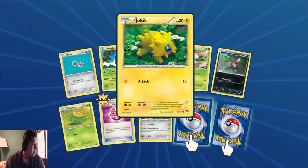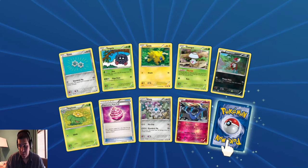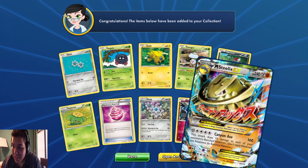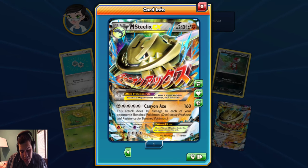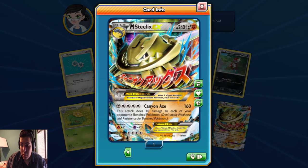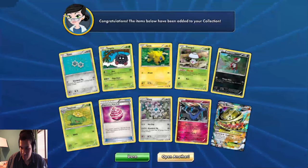This is my first YouTube video, so I'm fairly not used to it. What is this? What is this luck? Mega Steelix EX! I hope that it comes in a shiny version. Canyon X - I know this is very bad. 2 double Kalilus and 1 steel energy, this attack does 10 damage to each of your opponent's bench Pokemon. Don't apply weaknesses and resistance for bench Pokemon. 160 damage ain't bad. I think it's a very cool card. Nice art.